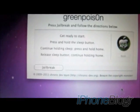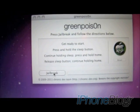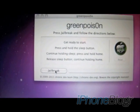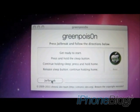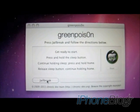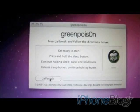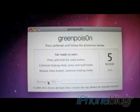If you look at GreenPoison, all there is is a jailbreak button and some instructions. Basically, after you hit jailbreak, it'll count down from 5 and tell you to hold the power and home buttons together. You're going to start by holding just the sleep button, which is the power button, for 2 seconds, and then after 2 seconds you'll want to hold down home as well for 10 seconds. So we'll hit jailbreak now.